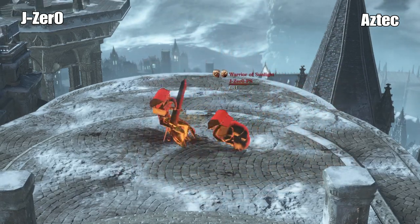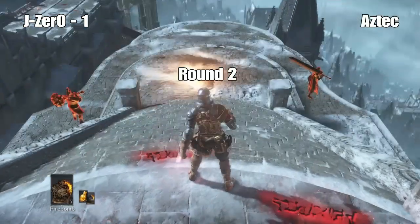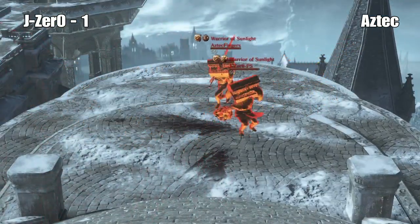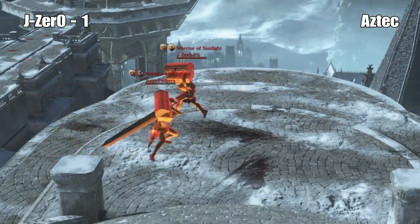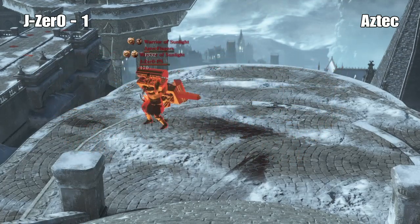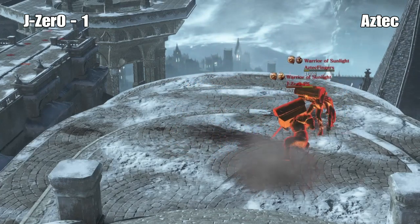Got the punches. J-Zero and Aztec Fingers, round two. J-Zero's up 1-0. Gets that crazy hit — over 900 damage. J-Zero pulls out what looks like a shuttle. Aztec went for the parry. That didn't work out. They trade.